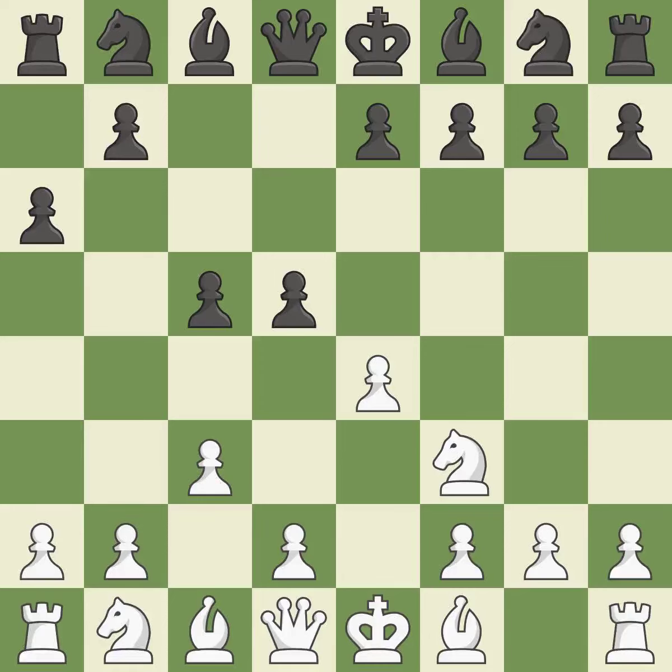The light-squared bishop can advance and the e4 pawn is attacked when d5 invades the center. exd5 opens up the center and captures the d5 pawn. Takes back — it is the last book move.